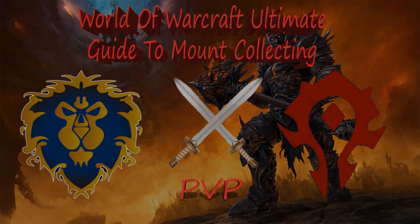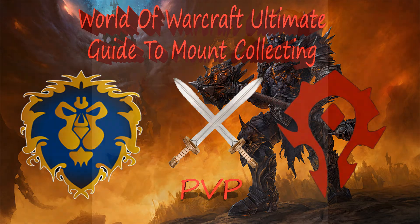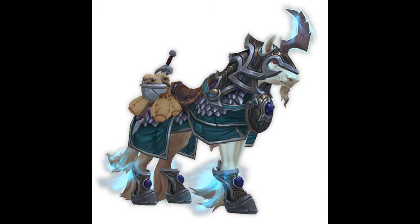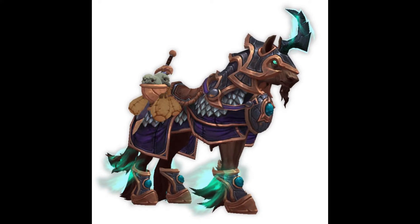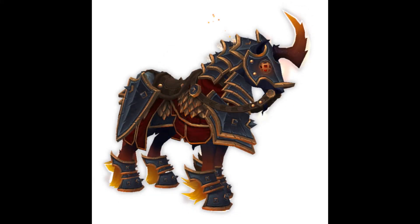Next up we have the mounts awarded for Honor levels. In Legion there were mounts awarded for reaching certain prestige ranks, but this was changed to the Honor system, making these mounts slightly harder to obtain as you need more Honor per rank. At Honor level 15 you receive the Prestigious Bronze Courser, level 40 the Prestigious Iron Courser, level 70 the Prestigious Azure Courser, level 125 the Prestigious Forest Courser, level 150 the Prestigious Royal Courser, level 250 the Prestigious Midnight Courser, and probably the best looking one — the Prestigious Bloodforged Courser at rank 500.